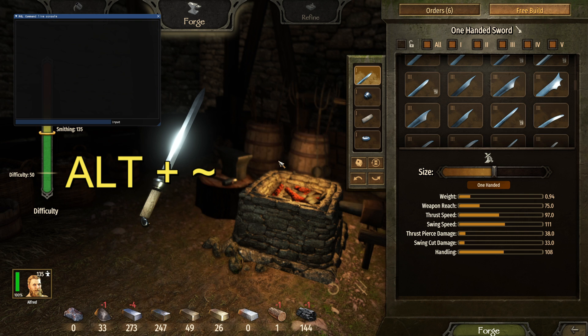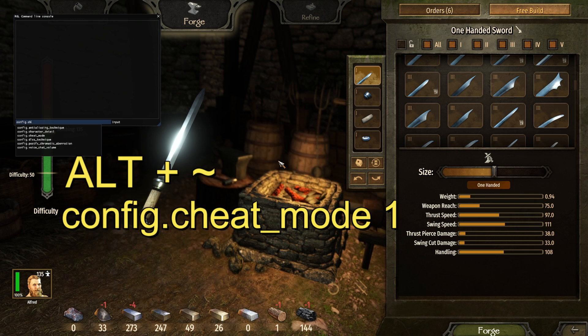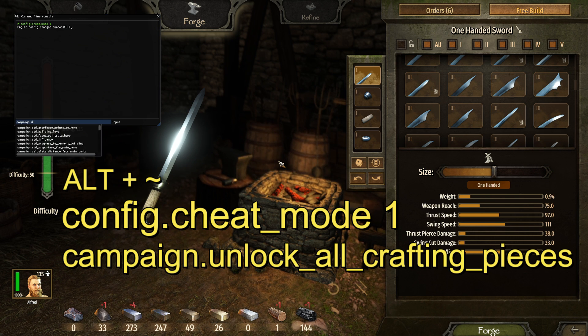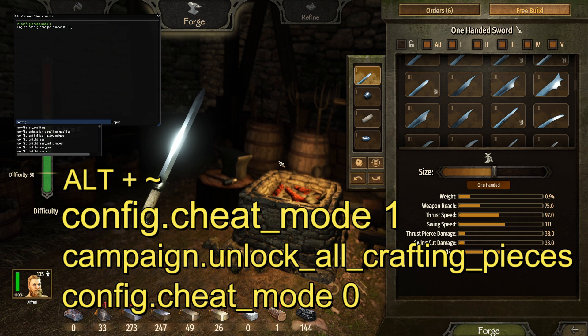Next, type config.cheat_mode 1 and press Enter. Then the next command you want to put in is campaign.unlock_all_crafting_pieces — press Enter. I've already done it. Then to turn off cheat mode, type config.cheat_mode 0, which will turn cheat mode off.